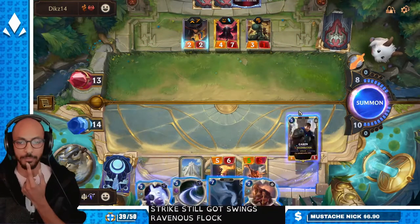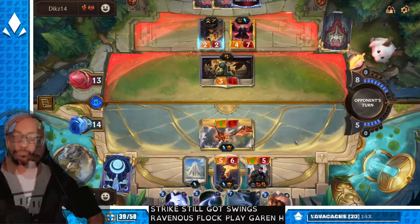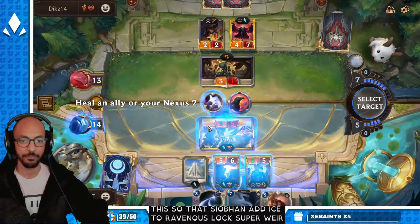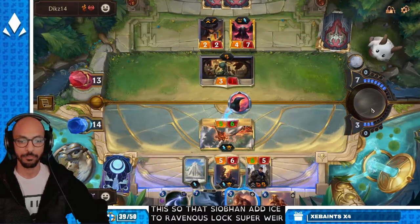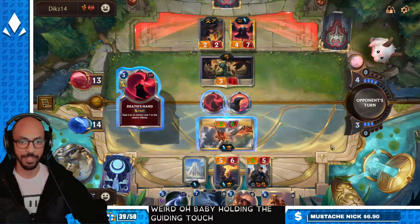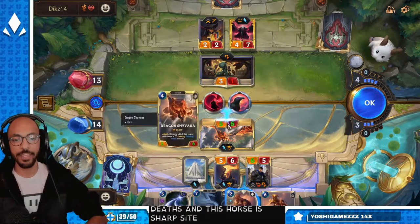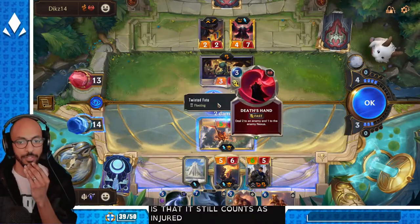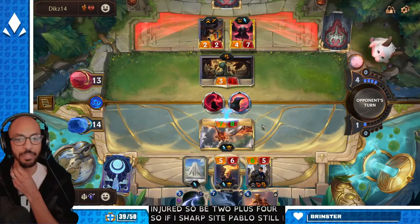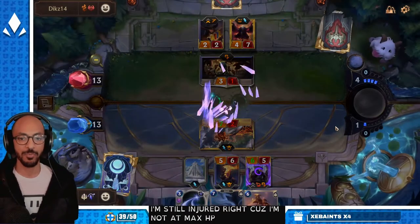Still got Swain's Ravenous Flock. I'm gonna play Garen here. They're doing this so that Shyvana dies to Ravenous Flock — super weird. Holding the Guiding Touch. That forces Death's Hand. Sharp Sight — the thing is, it still counts as Injured. It would be two plus four, so if I Sharp Sight, Pablo still dies. Even though it's only taking away the extra HP I got, I'm still injured because I'm not at max HP. So Pablo dies.